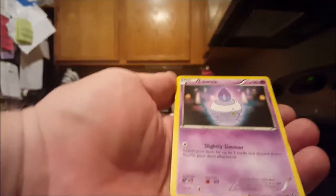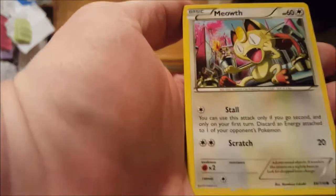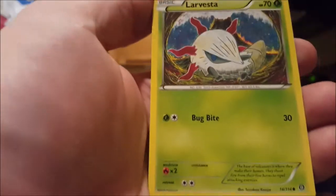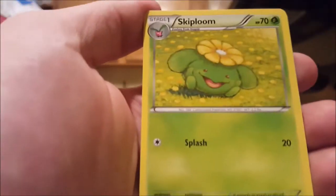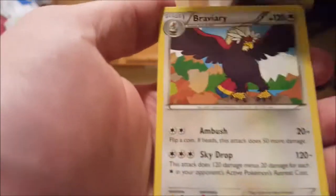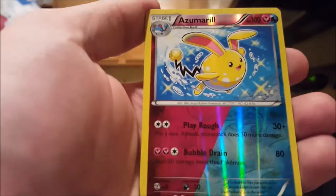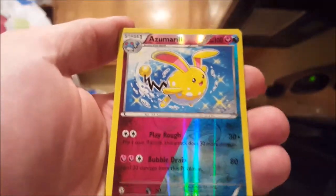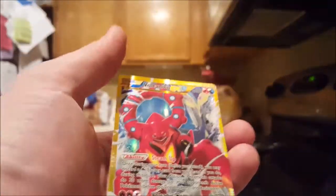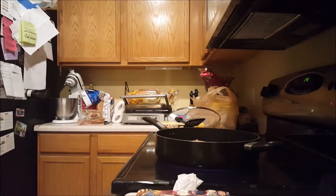Alright, we've got the Litwick, Meowth, Ponyta, Rufflet, Larvesta, Skiplum, Armor Fossil, Braviary, Reverse Holo Asmoral, and a Vulcanion EX Full Art. Just look at that baby. Beautiful. Not bad for the first pack.